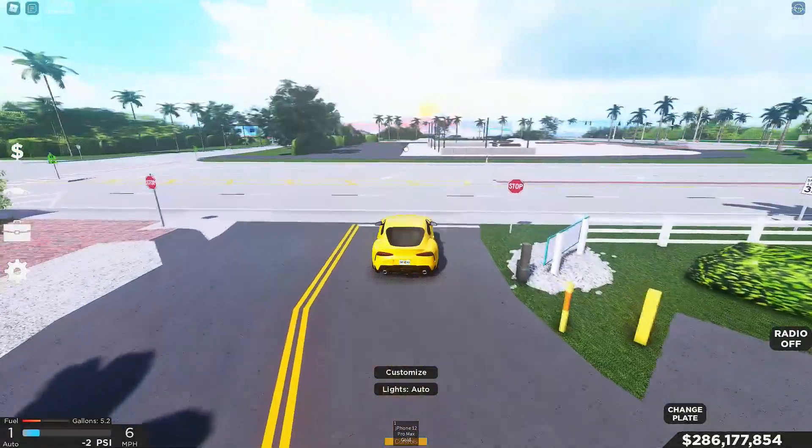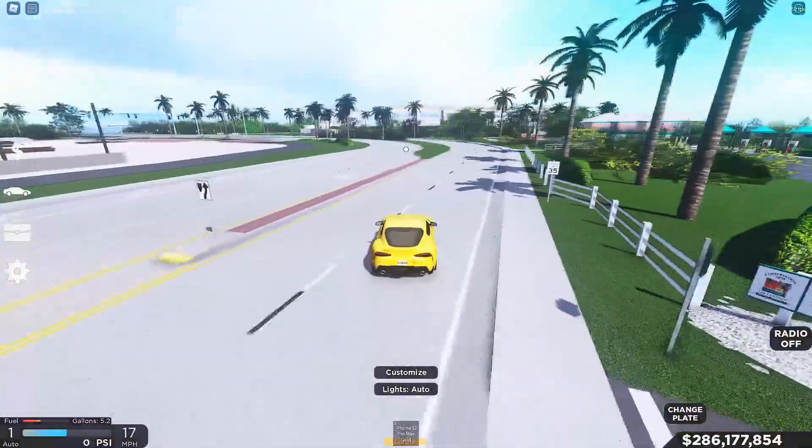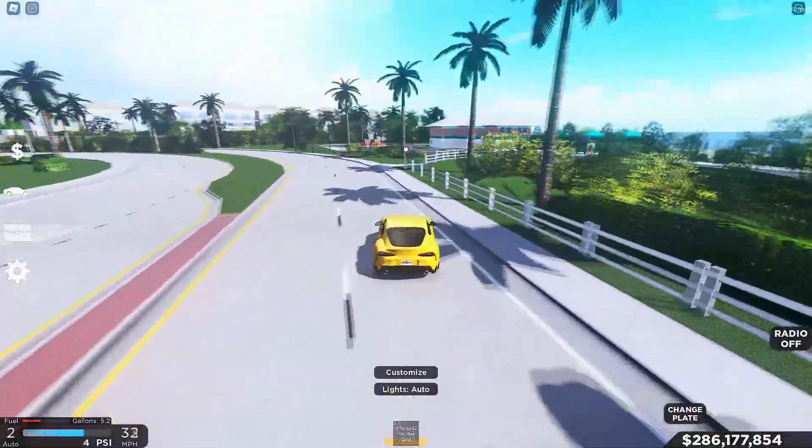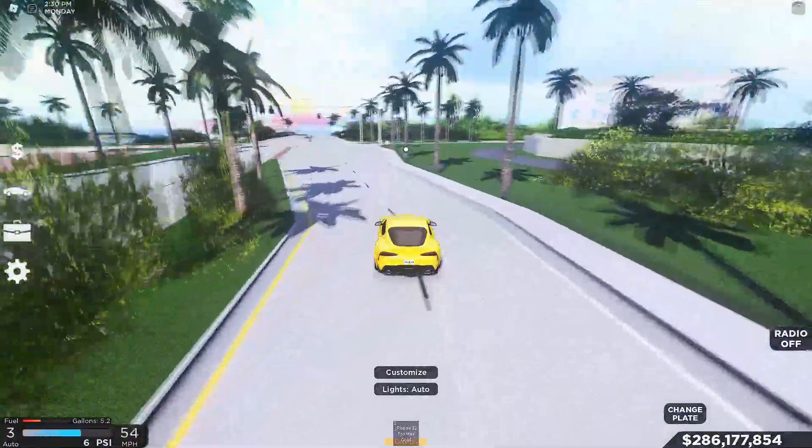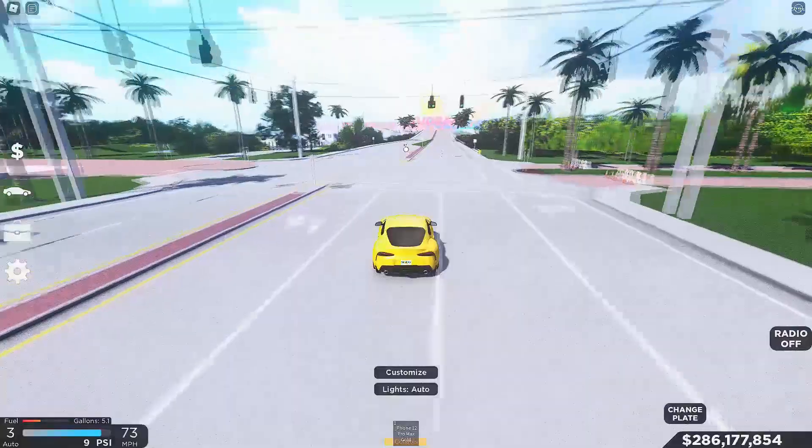We're driving now. I've set my wheel in the settings to just 90 or 180 degrees so that way it's easier to turn. In Roblox there's no force feedback, so the wheel does not spin back — you're gonna have to do it manually, which sucks. However, it works.